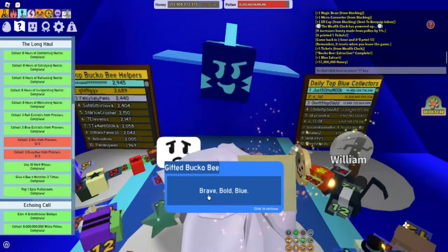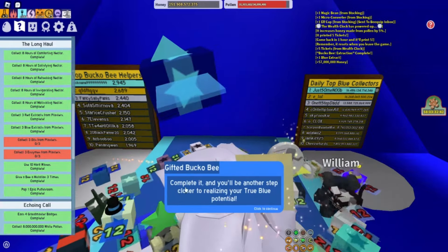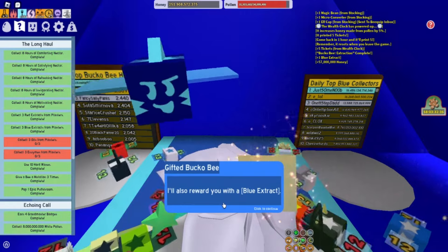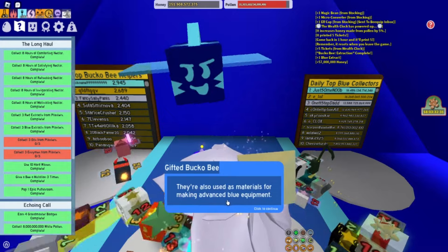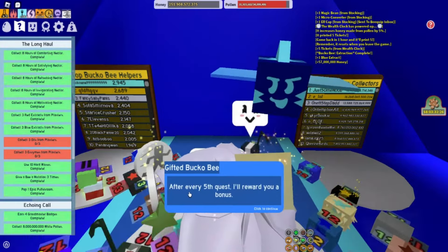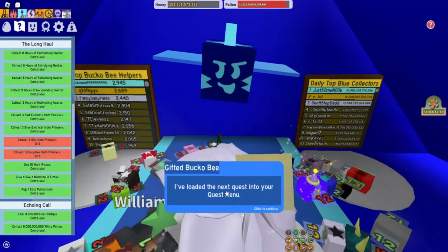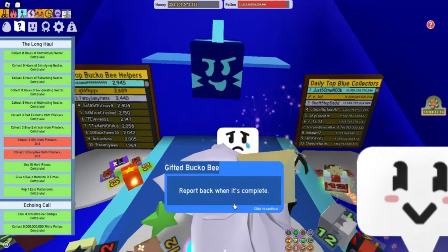Let's go ahead and talk to gifted bucko bee and get our next quest. He says: Brave bold blue. It's time for another blue themed quest — complete it and you'll be another step closer to realizing your true blue potential. I'll also reward you with a blue extract. Blue extracts boost blue pollen by 1.25 for 10 minutes. They're also used as material for making advanced blue equipment. After every fifth quest, I'll reward you a bonus, and after certain milestones the bonus may be truly brilliant. I've loaded the next quest into your quest menu. Report back when it's complete.